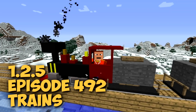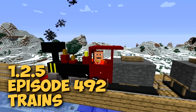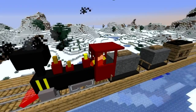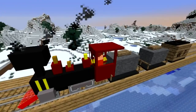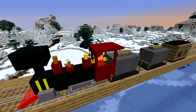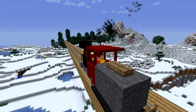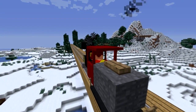Welcome guys to episode 492 of Minecraft and I'm using the trains mod. You can see that I'm riding a train holding three carriages and these carriages actually help you out tremendously. Some are actually working carriages where you can craft and have portable furnaces, or others that can only carry stone, gravel, or wood. They're pretty interesting carriages, so let's go try them out.